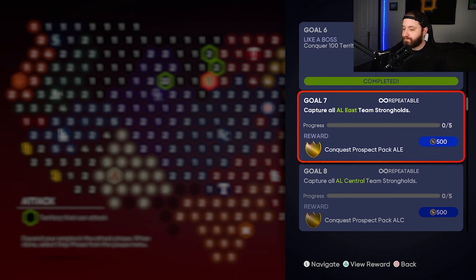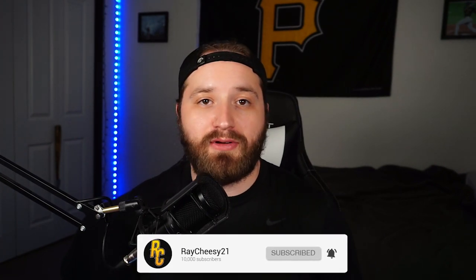That should pretty much do it for Conquest — hopefully this video helped and makes it a little easier and clearer. These Conquest maps usually offer nice stubs, nice XP, and packs, and a lot of people are pulling diamonds from them. If you enjoyed the video please hit that like and subscribe — I'll keep doing these tips videos for you guys. Appreciate the support, peace out.